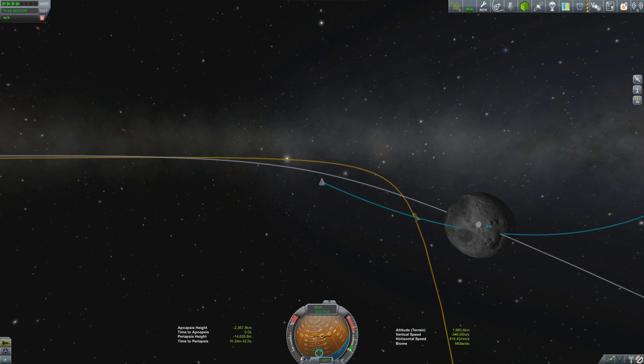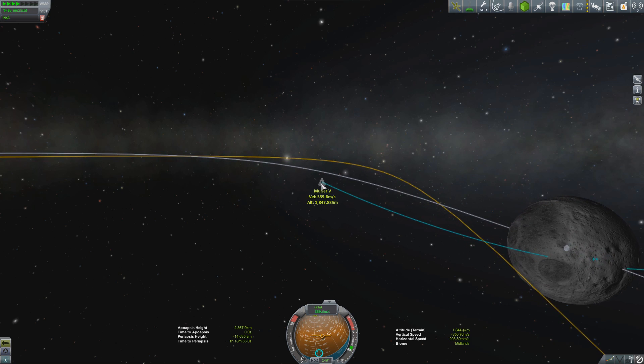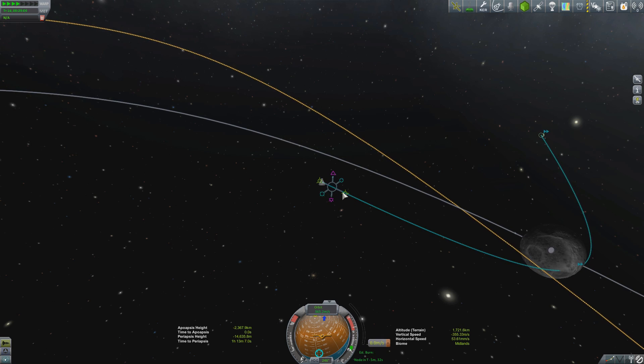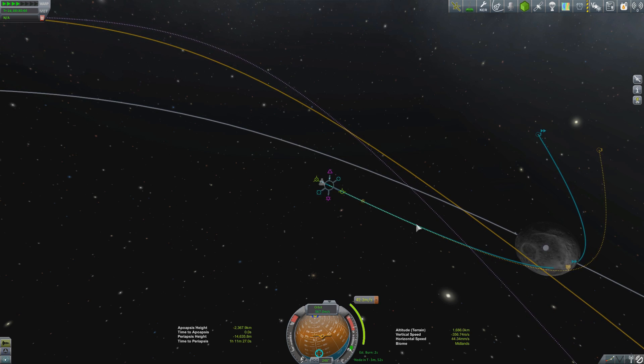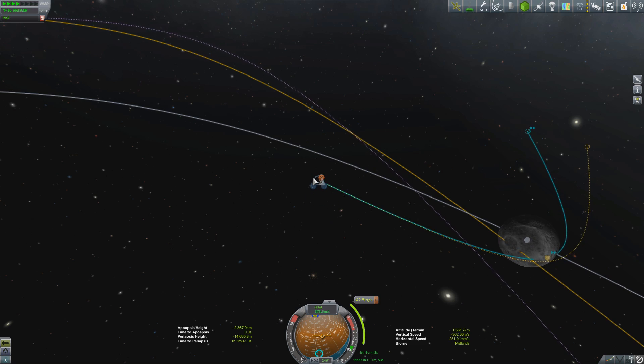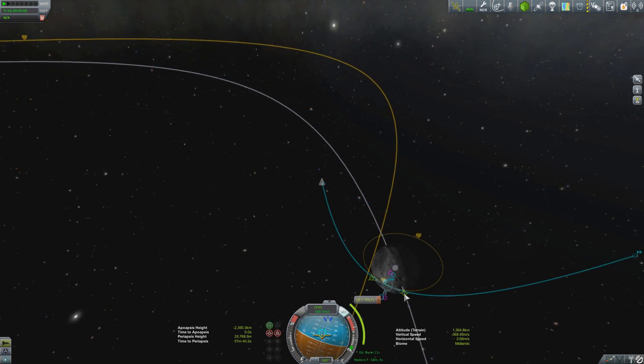We line the rocket up prograde and do a very short burn to raise our periapsis out of the Mun's surface into a position to line up for our deceleration burn into lunar orbit. I'm doing this adjustment burn as soon as possible — the farther from periapsis we do it, the less fuel it costs. The burn is only two seconds long, requiring just 42 m/s of delta-V, shifting our periapsis from negative 14km to positive 16km.